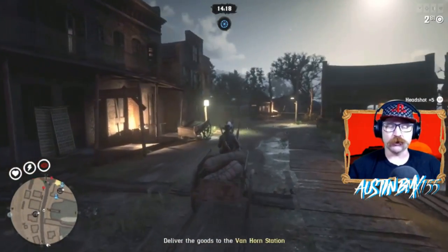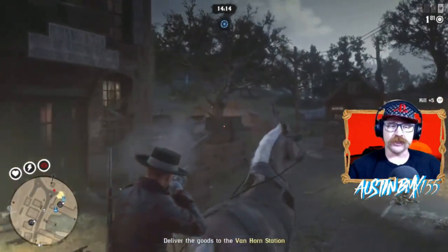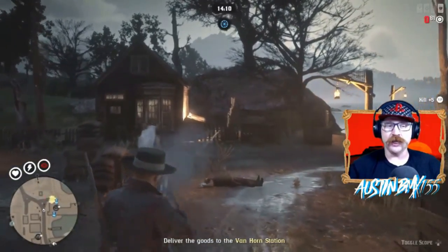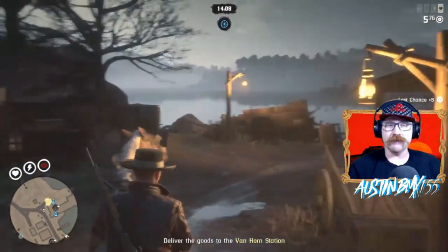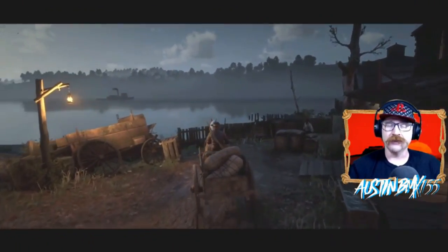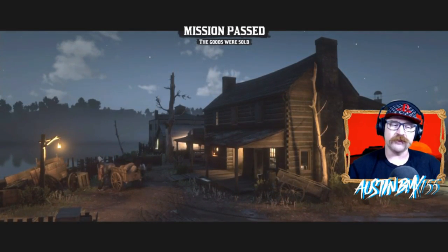Another awesome thing is how this works with posses. If you have a posse member in these missions, they'll still get max XP and half the money that you get. So if I get $75 for making a delivery, your posse members will get about $35 to $40 — that's pretty good money. We had a posse of seven running around during stream: I got $75 and every single one of them got $40.